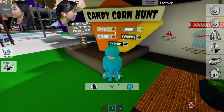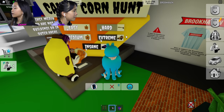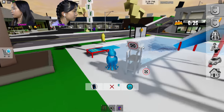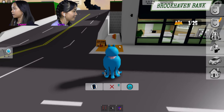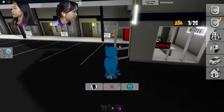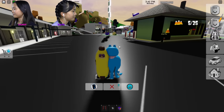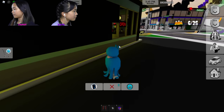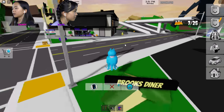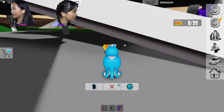So basically you automatically win because there are only three rounds and the person who wins two wins overall. But we're still going to do the hard one! Three, two, one, go! This one's probably more spread out and harder to find. This one has 25 candy corn. Oh, there's one up there! How much have you got? Seven? You're winning — eight, nine.